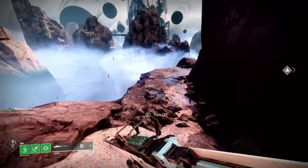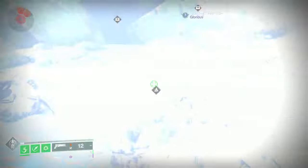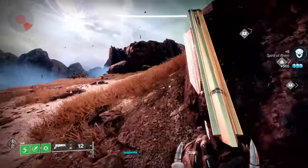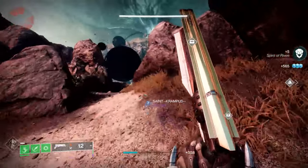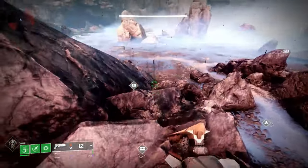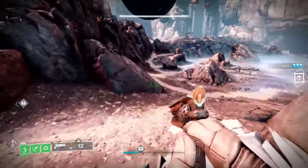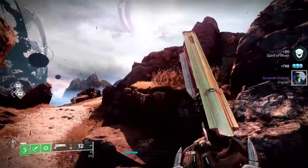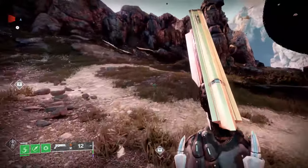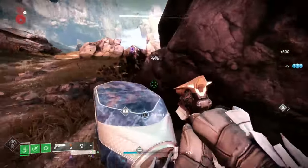Once you have those things equipped, you can go to resource nodes and chests and interact with them. Once you interact with them, you have a 10% chance to acquire engrams — either Gunsmith or Season of the Wish engrams. Currently I'm getting chests and resource nodes, and as you can see I got a Gunsmith engram. You also get Season of the Wish reputation and Glimmer whenever you interact with chests or resource nodes.